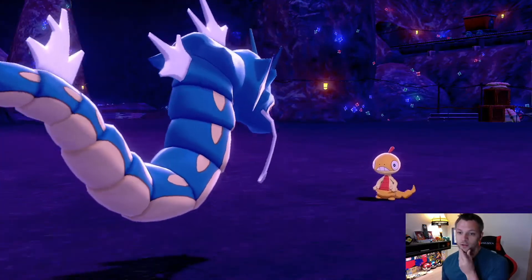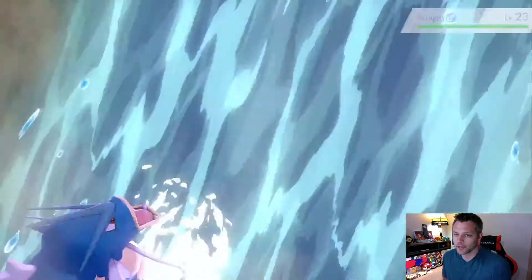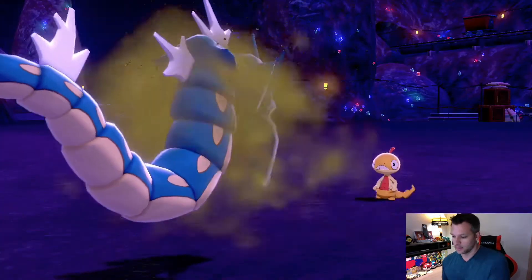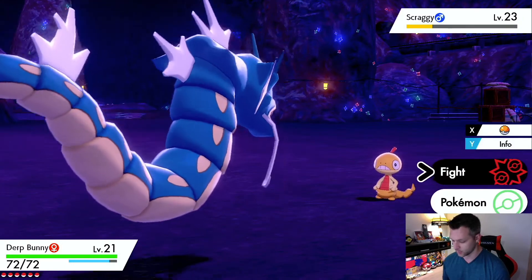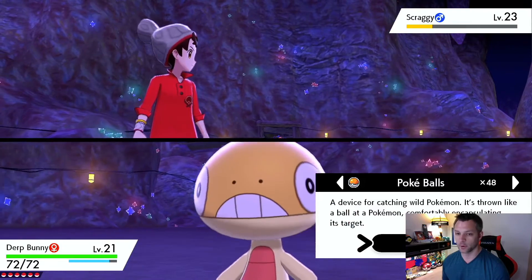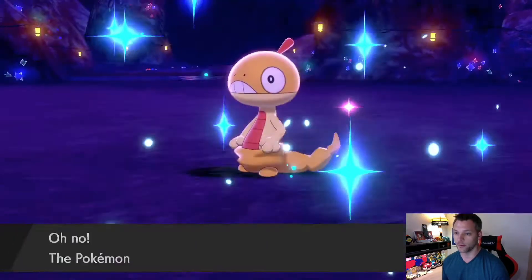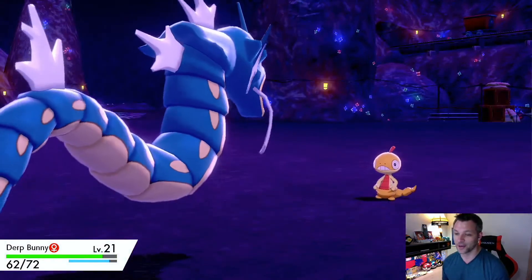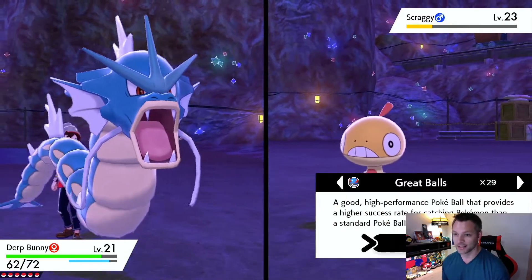We're gonna throw off this Waterfall. Scraggy could be fun but I've already got Darth. Solid, solid — I don't need to attack anymore, I'm just gonna toss a Poké Ball. Don't break out, don't be a jerk like Wobbuffet! Okay it broke out — it's fine. If I get False Swipe, somebody's learning False Swipe, I'm telling you right now. Let's toss a Great Ball.